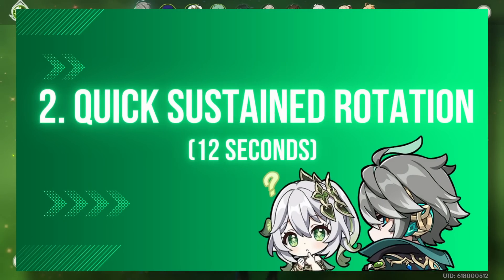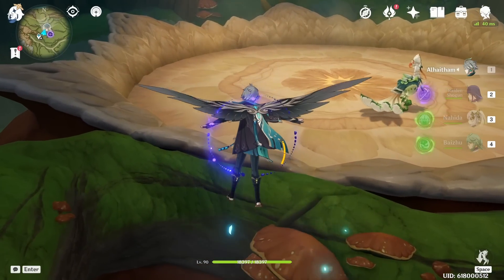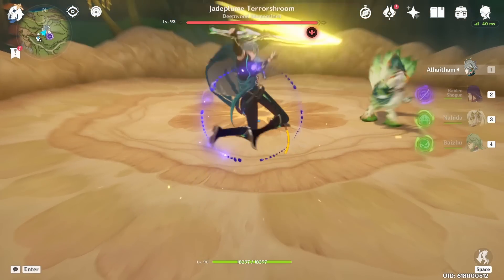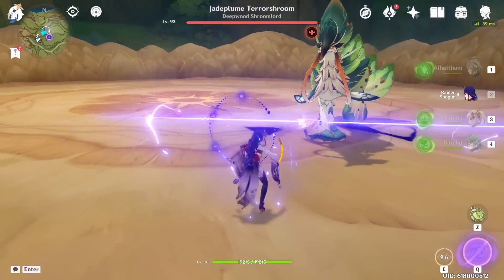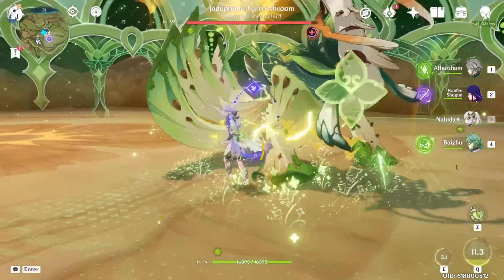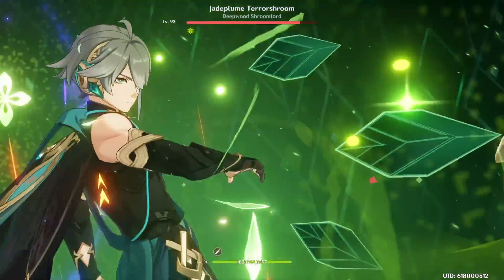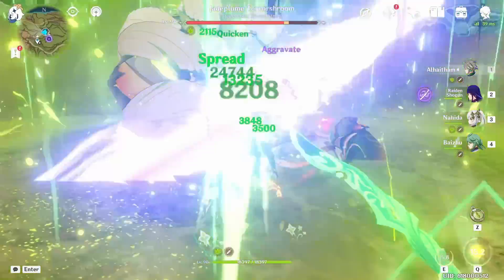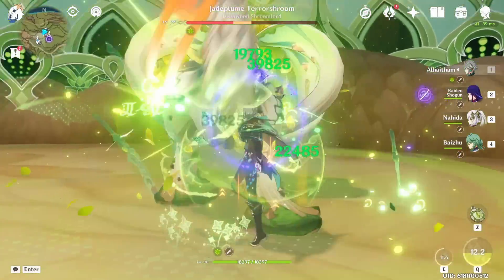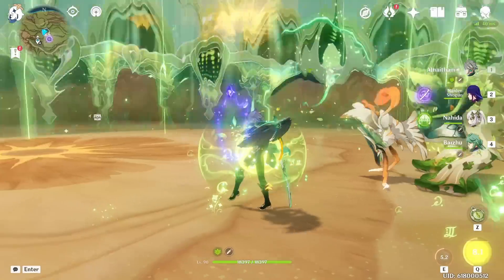The next combo is a quick sustained rotation — a different variation of the same combo, but a quick 12-second rotation following the same rules. Start with your electro elemental skill, use your supportive abilities, then swap to Alhaitham, ult, and instantly use your elemental skill to get the Dendro infusion. You'll have three-mirror hits, then charge attack to refresh the three mirrors. That's essentially the gist of this rotation.